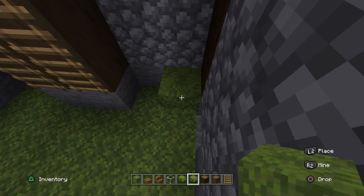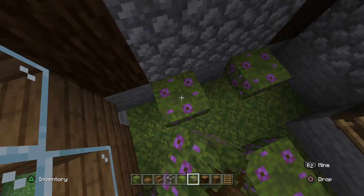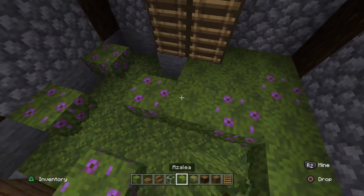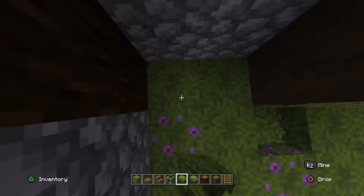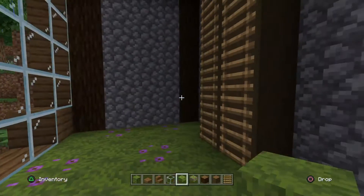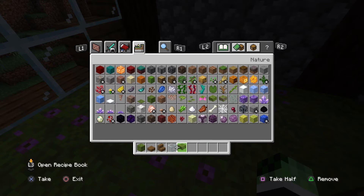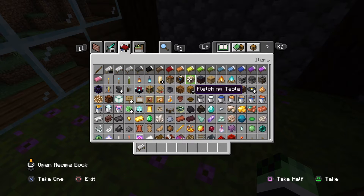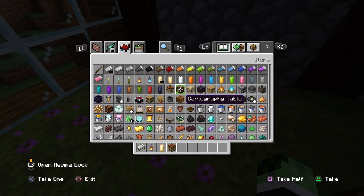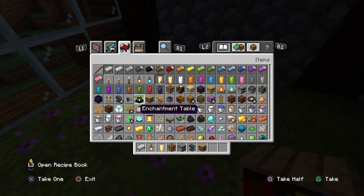Now onto the fake grassy part. I'm going to add like a few flowers in there — flowering azaleas in the mix and then fill in the rest with normal grass. Then now we can add like a bed and things like that, like candles, crafting table, furnace, anvil, bookshelves, and enchantment table.